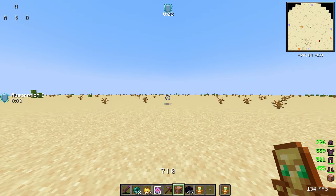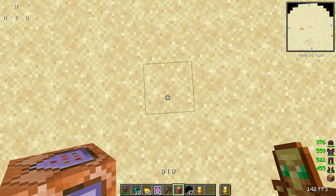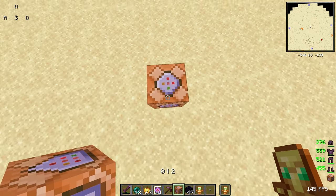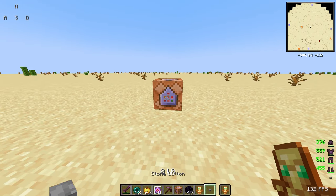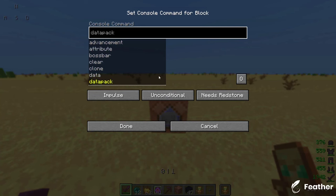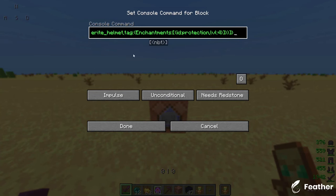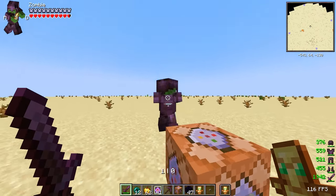Once you have these two, get your command block and place it so the arrow is facing upwards, then shift and place a button like that. Now what you want to do is right-click it and paste the command in — this will be in the description of the video. Press done and then click the button.